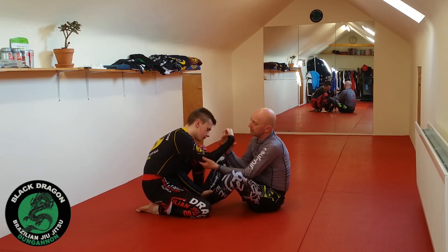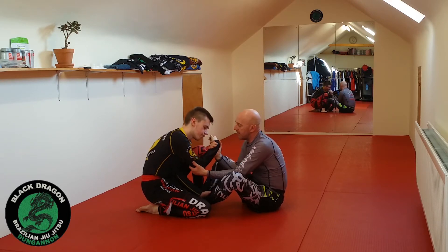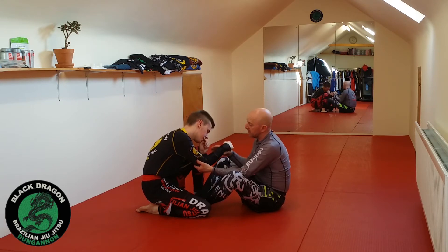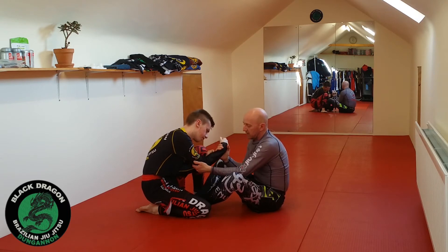The only thing Cain can do is post with his right hand, so I want to make sure I can tie that up with a two-on-one. I can make the grip underneath the wrist or over the top — whatever personal preference. It's a C-grip, not a monkey grip, because I have more control in both directions.